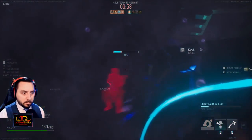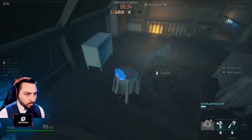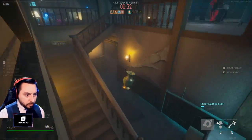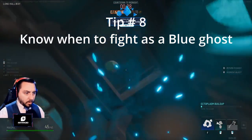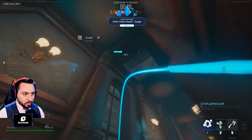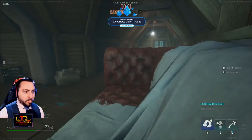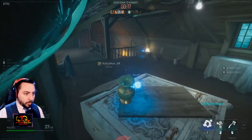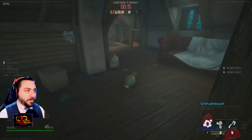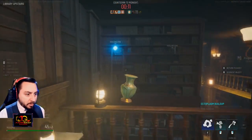Prior to midnight, fighting as a blue ghost is generally discouraged. You are much weaker, and it is very easy for hunters to kill you in ghost form. Even though this is true, my eighth tip is, know when to fight as a blue ghost. There are times when you have a single hunter chasing you and they are low health. Turning on them and slamming them with your prop and following up with a quick swipe could easily take the hunter out. Learn when to run and when to fight. Taking out and consuming a hunter can make your time easier at midnight.